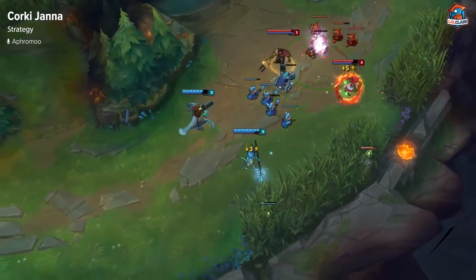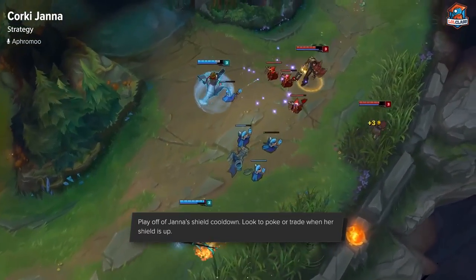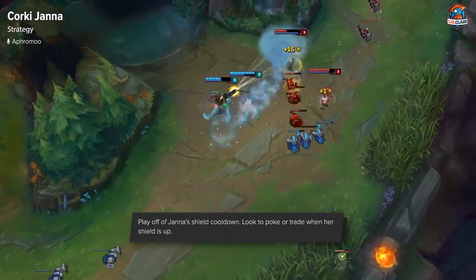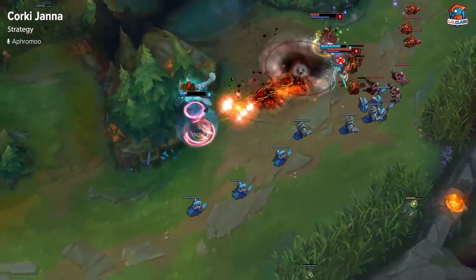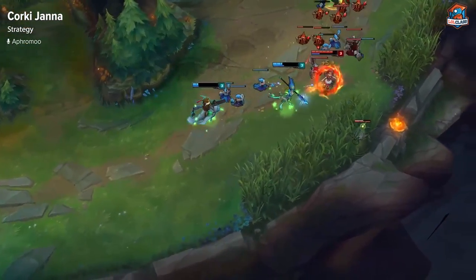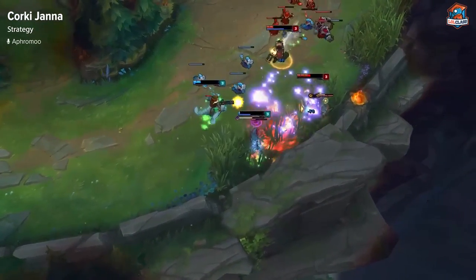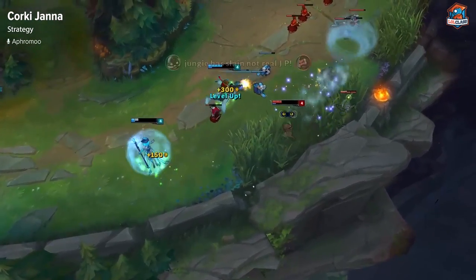For Corki and Janna lane, a good strategy is to play off Janna's shield cooldown. Every time the shield comes up, that's when you walk up to go poke. If it's not up and you try to go poke, usually you'll just get run over by the enemy's damage, since if Janna doesn't have shield all she can do is auto, throw a tornado — that's it.